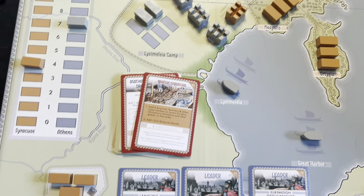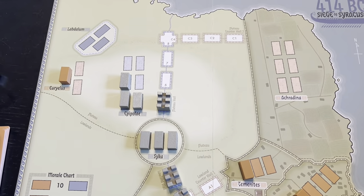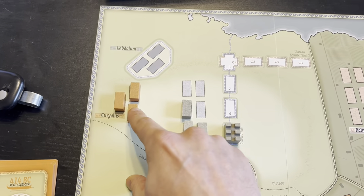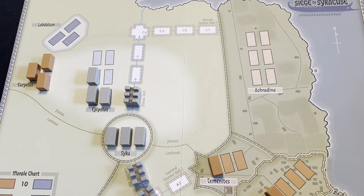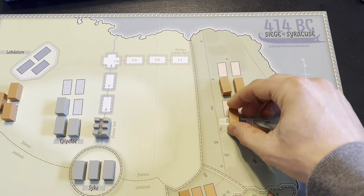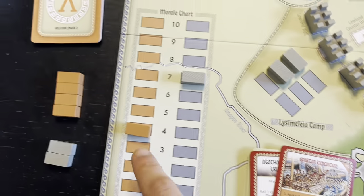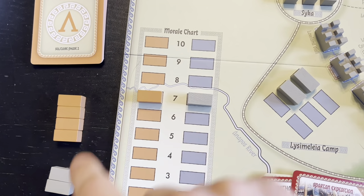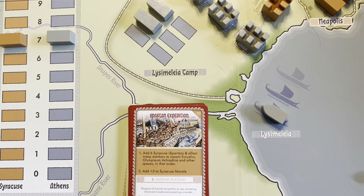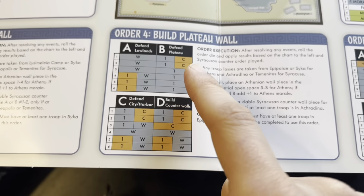Right after that, we got the Spartan Expedition — one of those stacked cards. This adds six Syracuse units to vacant Eurylius and Olympiaeum, or Akradina in that order. So two units go to Eurylius and four to Akradina — hugely important for the Syracusan side. That's a lot more units, and we add plus three to Syracusan morale. Just like that, here come the Spartans, bolstering the defense of the city. They then chose defend the plateau, and we're trying to build the plateau wall — not good. We rolled a two: they build a counter wall segment and we lose one unit.